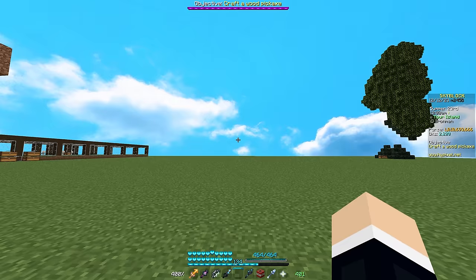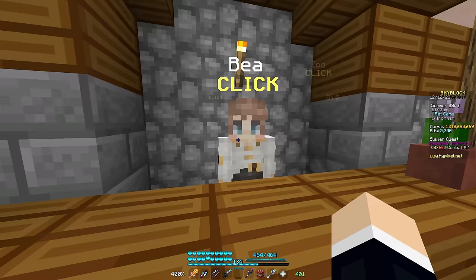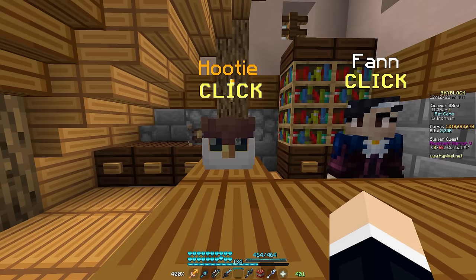If we make our way in the hub over to the cat house here, they actually did a little bit of a remodel, and there are some new NPCs. We have Bee, which just sells bees — that was here before — and two brand new NPCs: Fawn, and Foodie! Foodie is an owl!